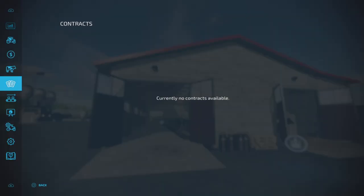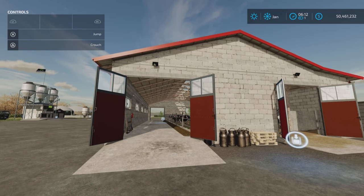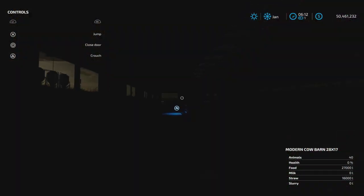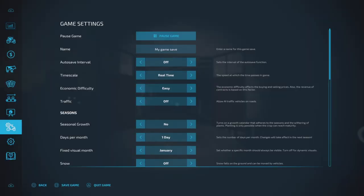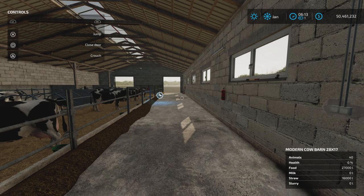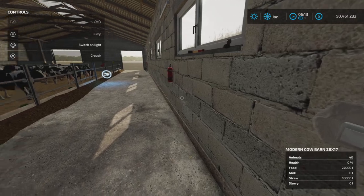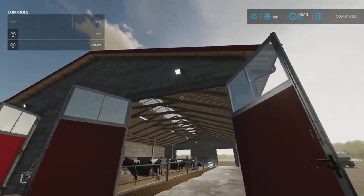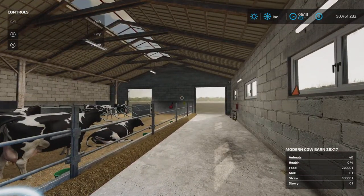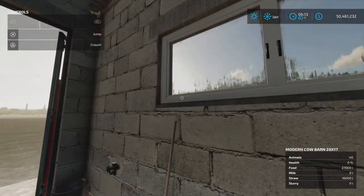Let's just check out these lights because I could not find a light switch. Found it — it is very well hidden along the wall here. There we go. Outdoor and indoor lights — there's your lights.